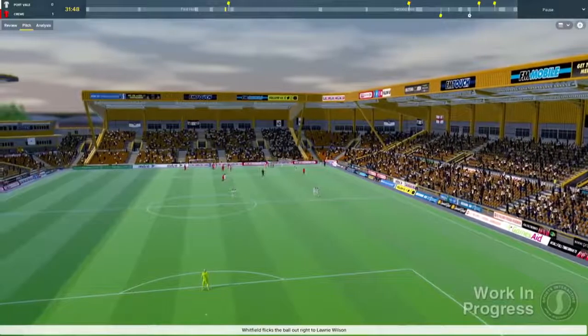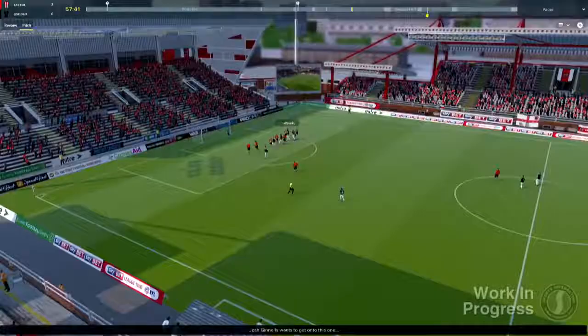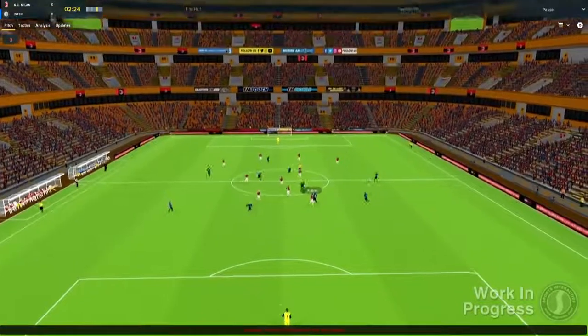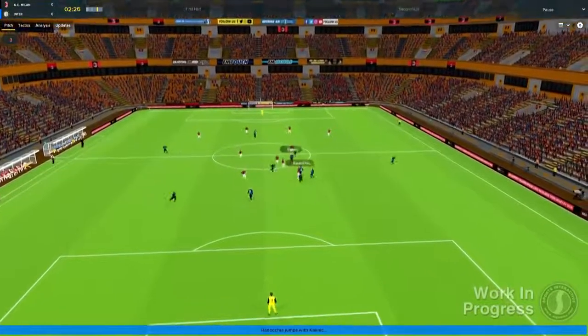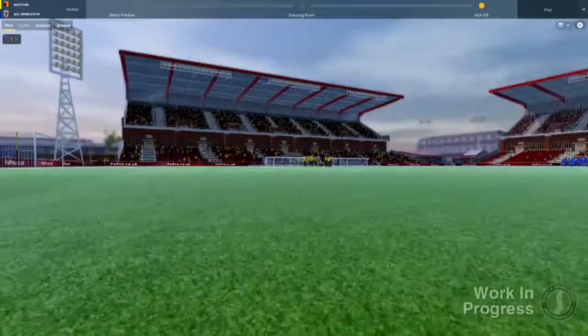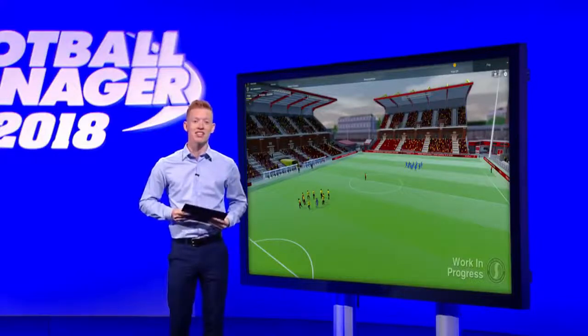Stadiums have been greatly improved too. They now look sharper, with more features included in and around the stadium, and there's more variety in the types of stadiums as well. You'll feel more of a difference between the size and scale of a 70,000-seater stadium and a 7,000-seater one. Some of the cutscenes show the stadiums off, so you'll be able to get a better view of where you play the matches.